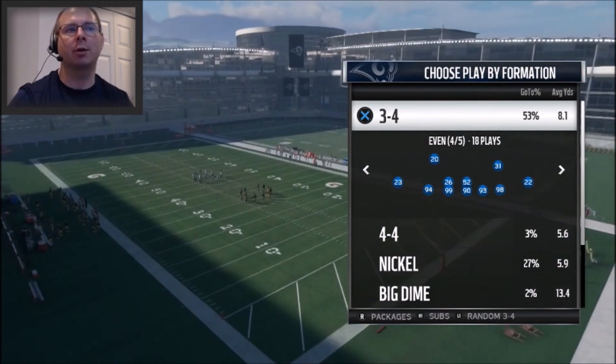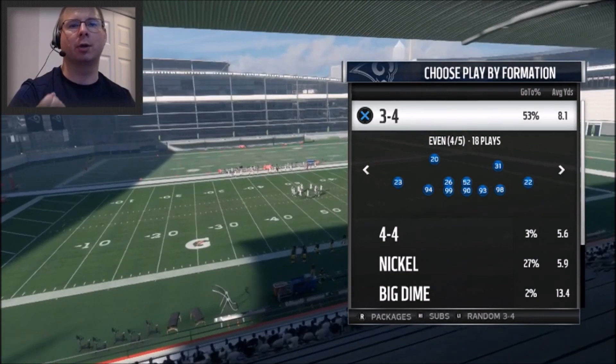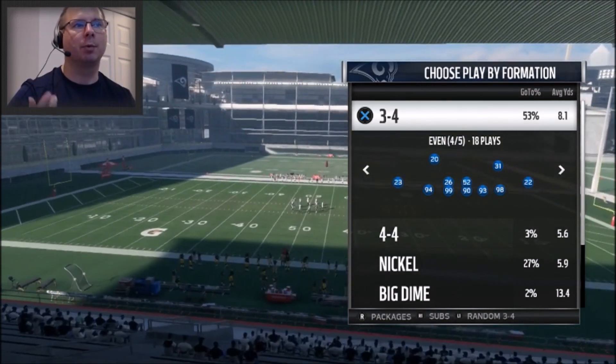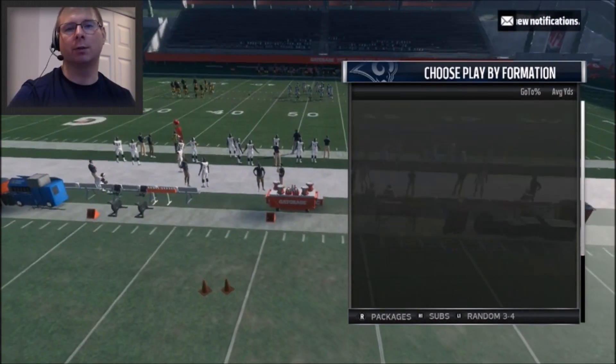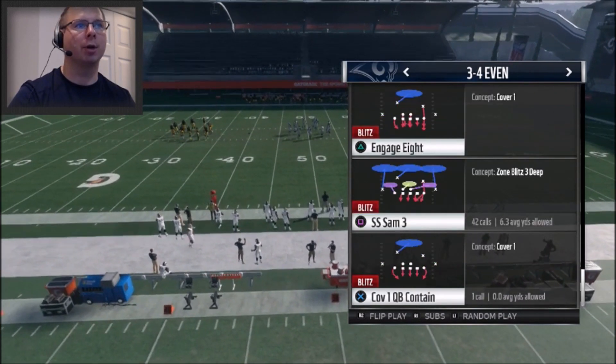I've been trying to lab and find myself an effective defense that I can use with confidence against my opponents and maintain constant pressure. One of the plays and formations I jumped into is the 3-4 Even. So if you've got a 3-4 book and you're looking for some pressure, I recommend going into the 3-4 Even.